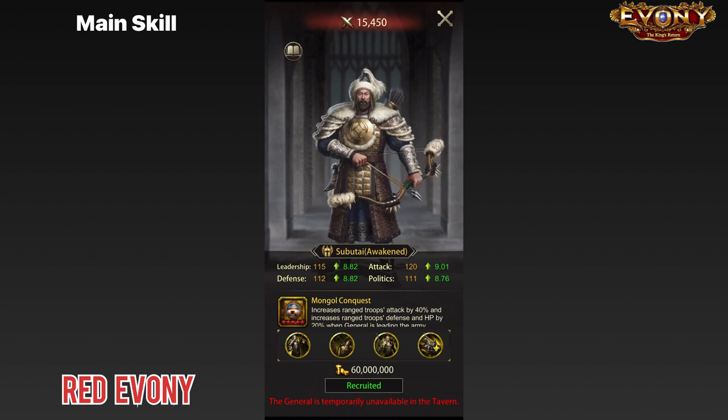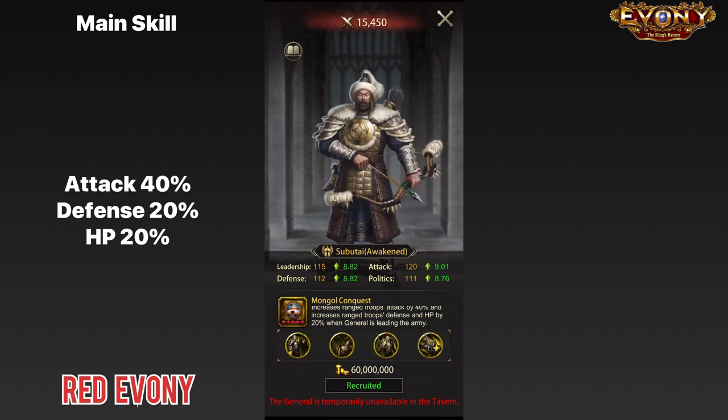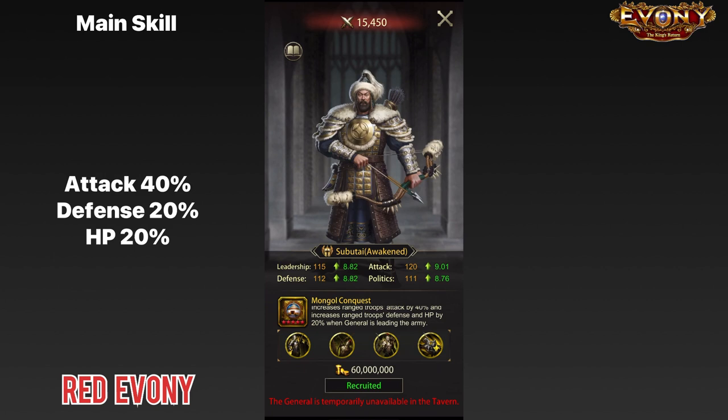When we take a look at his main skill, he gets range attack 40%, range troop defense and HP 20%. One important thing to note about his skill is that it's when leading the army — so there's no one attacking — making him a very versatile general to use in pretty much all situations. That's a plus for Subutai.